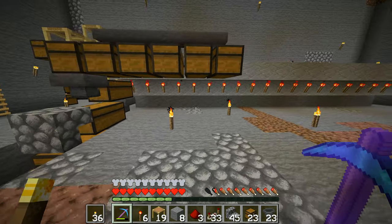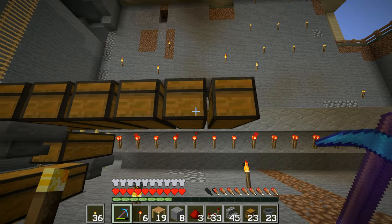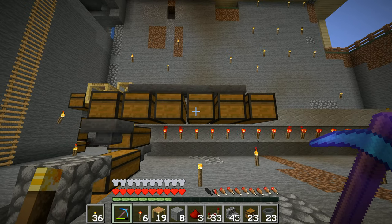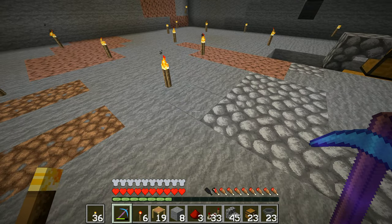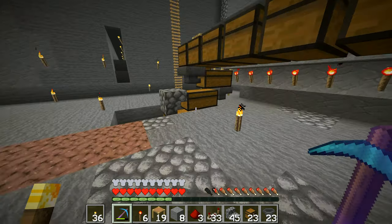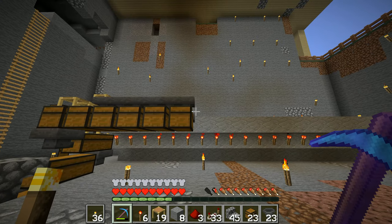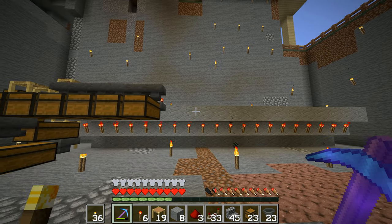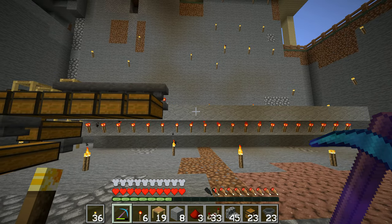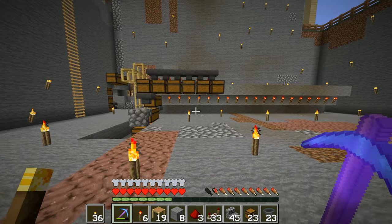I've currently got this set with solid blocks. We've got soil and stone in here, but we'll get some other stones too — granite, normal stone, cobble, polished granite, the polished versions. We want to run those down through, and then we're going to want the same for stairs, the same for slabs, and the same for walls — a big stone section.